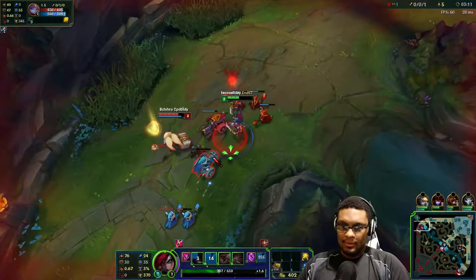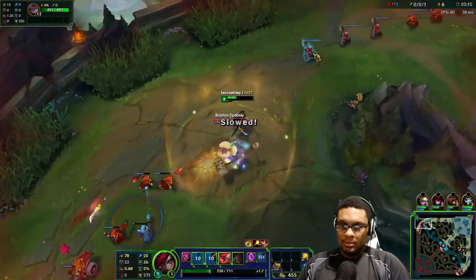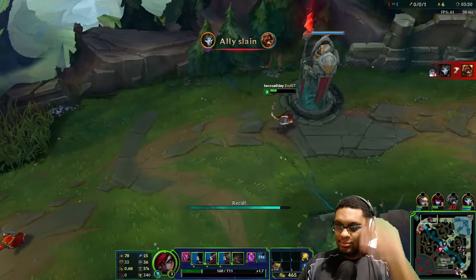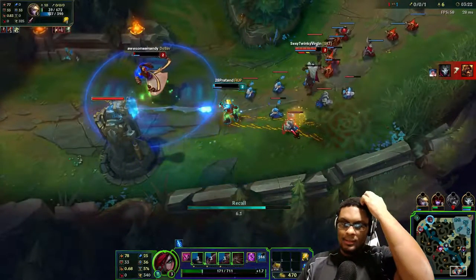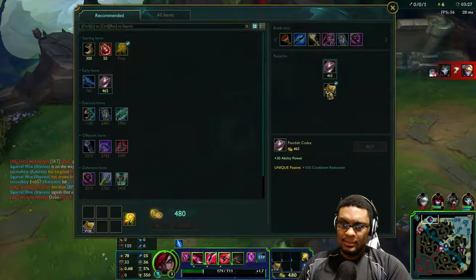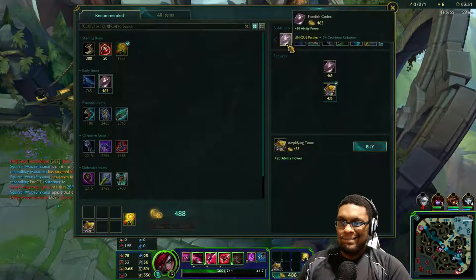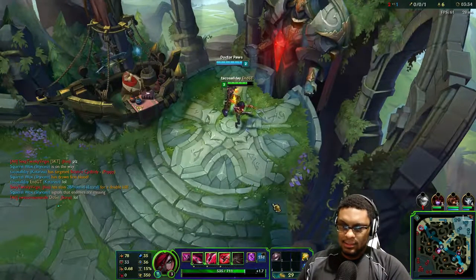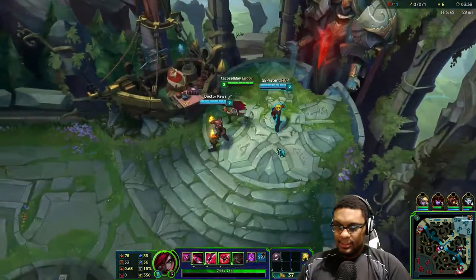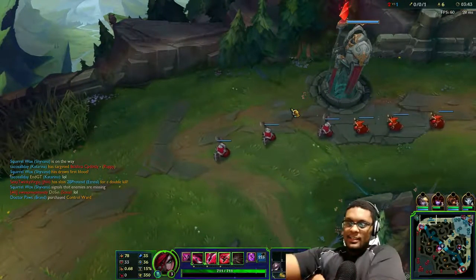I'll just basically get some more ability power. Oh damn, that sucks. Get some cooldown at least - that's all the cooldown I need because I've got my AD build which has 30% cooldown. At level 18 I have 40% already - lovely.